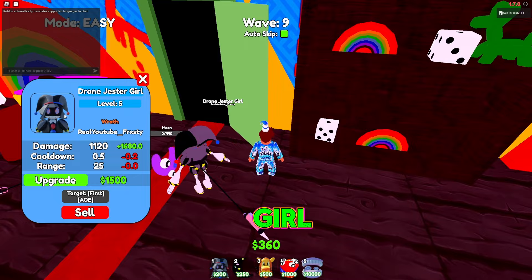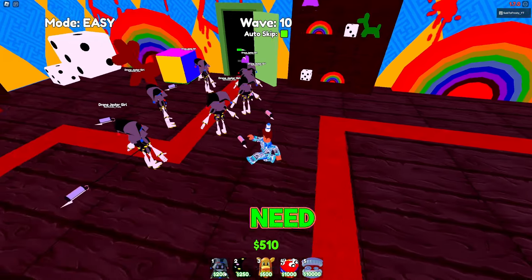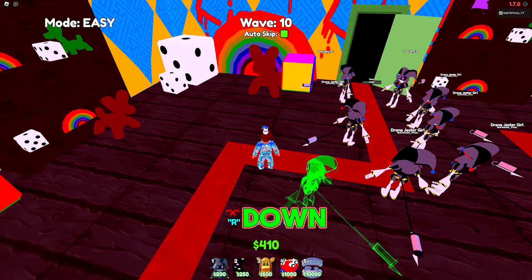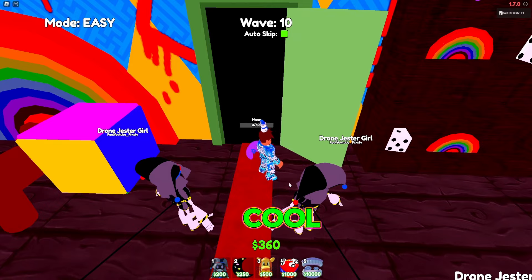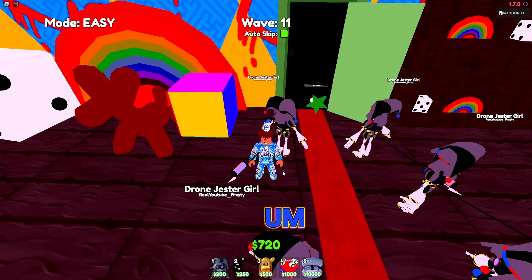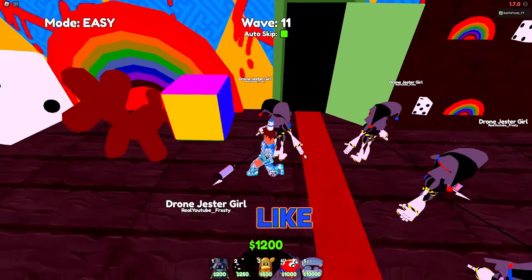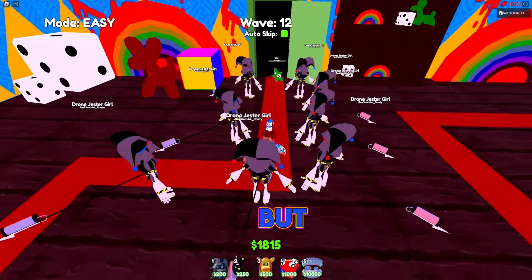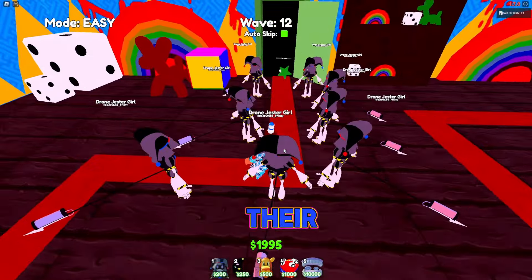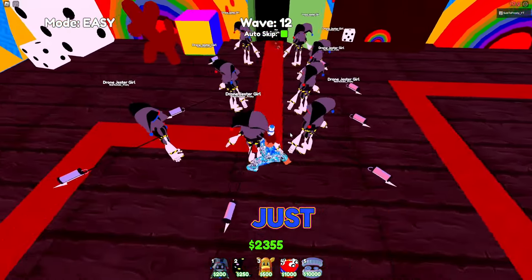There are only six upgrade levels for Drone Jester Girl. I'm only putting her down for this showcase — on Easy I don't think I need anything else. Going back to the signatures: I hope they fix the 15-minute cooldown where you have to rejoin after it settles. I think Steven did add a button on private servers that forces it through. Overall, signing is really good — it gets people playing the game more when they see YouTubers signing units.